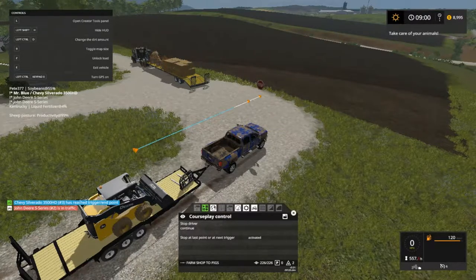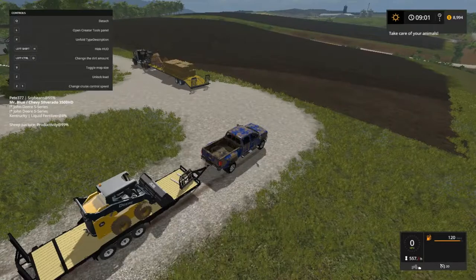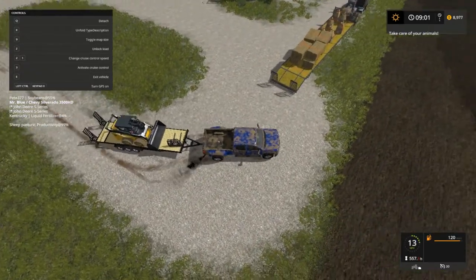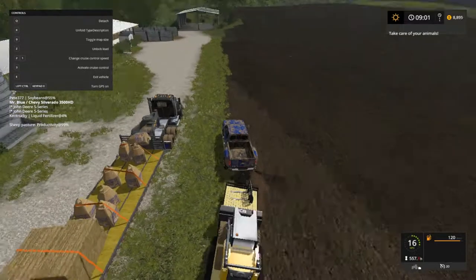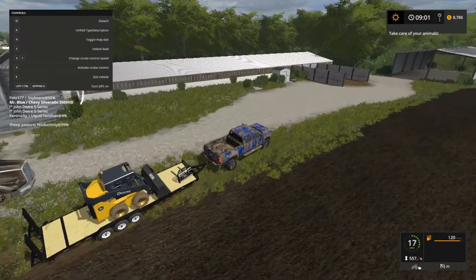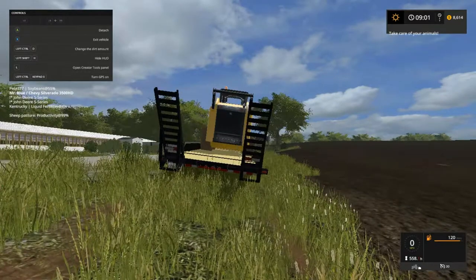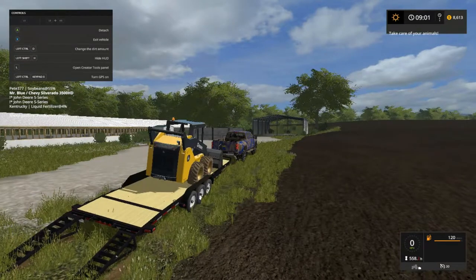As you can tell, it reaches its waypoint and I can come over and stop driving. I'm going to close that out, get up here a little closer. Unlock load, unlock - gates down. We're going to go check on our combines now.